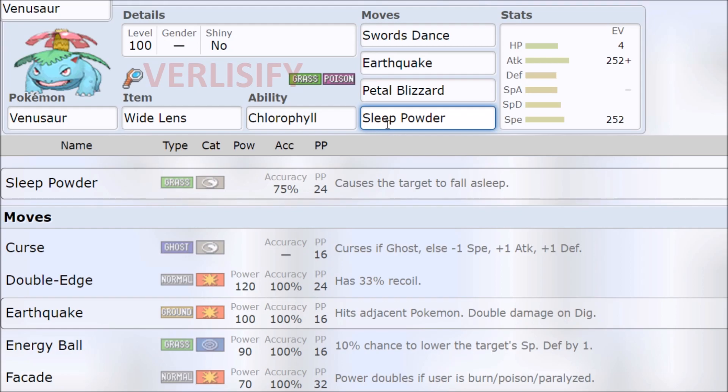Sleep Powder does not go to 85% with Wide Lens — that's a common misconception. People say you go Wide Lens on Hypnosis and it hits 70%. Wrong. It's 10% of the base, so Sleep Powder goes to 82% and Hypnosis is only 66%. I'm still worried about 82%. I'm sketched out by 85% moves — I don't like Fire Blast, I don't like Power Whip, I really don't like Stone Edge. An opponent using Power Whip just gave me a 15% chance to win the game.